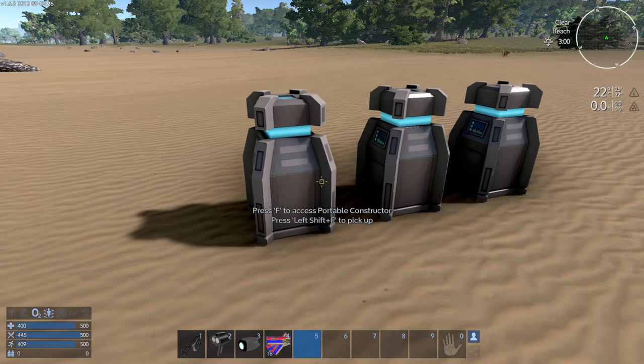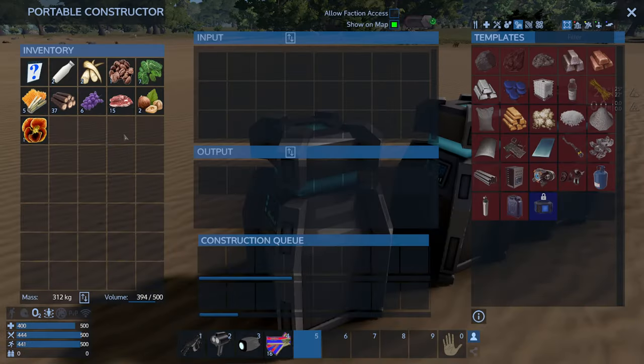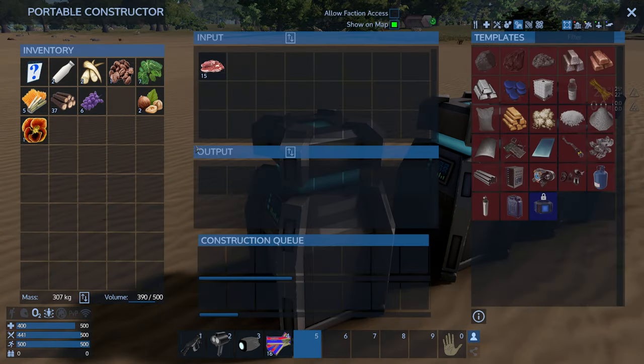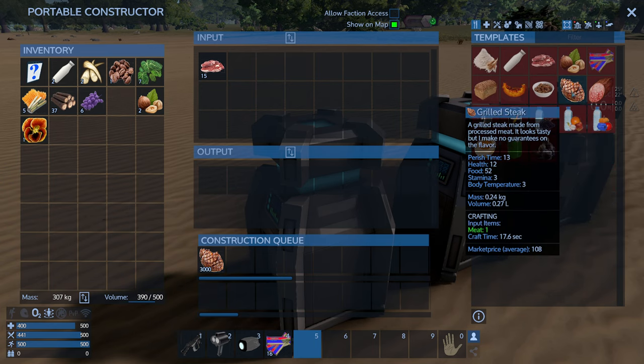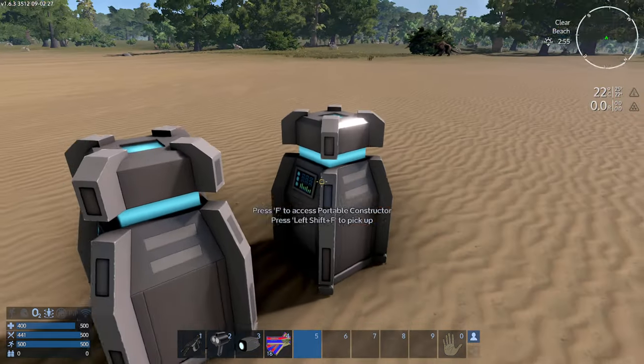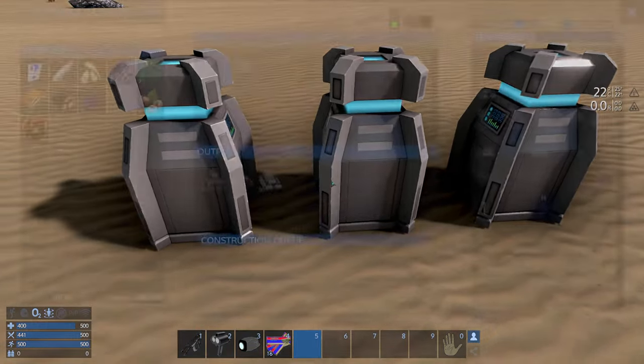That was actually worth sprinting to him — we didn't actually use that much food. Let's put this in here. Can I cook a steak right here? No. So we're going to go to Food — and there you go, Grilled Steak. That gives 52 food each one. I think we can afford to sprint around and jump around like an idiot then.